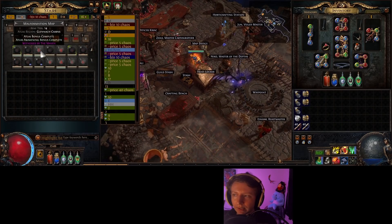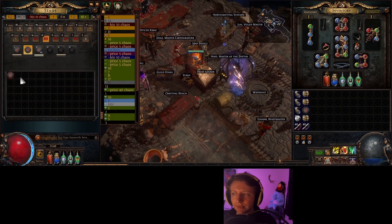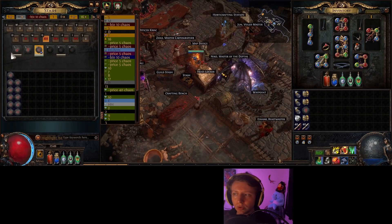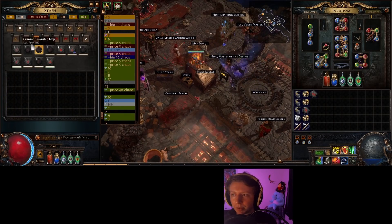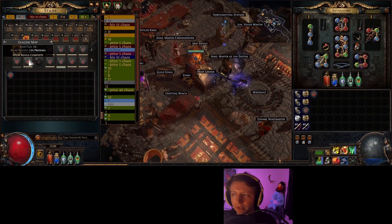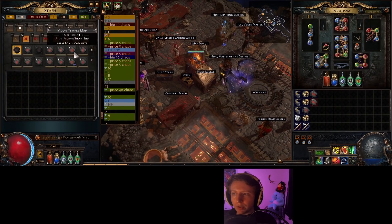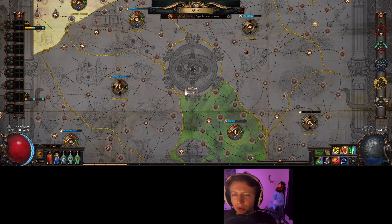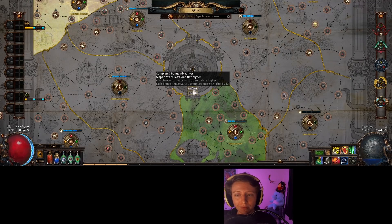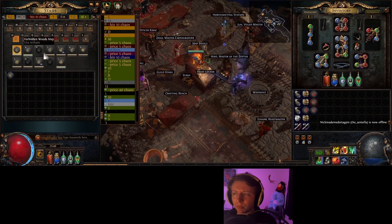If there's a tier 14 I don't have completion on yet — Cursed Crypt is a good example — I don't have those two little white bars under it, which means I still need the bonus. Same with Township. I like to grab all of these when I'm bulk rolling maps, just to work my way through the completion bonuses.